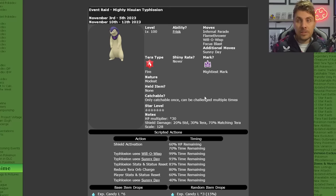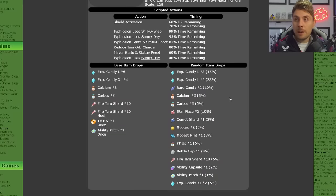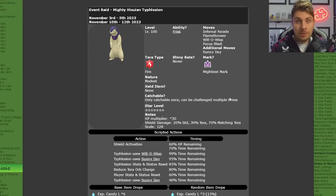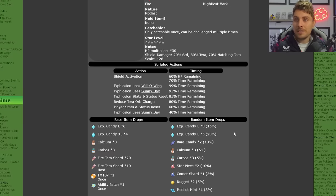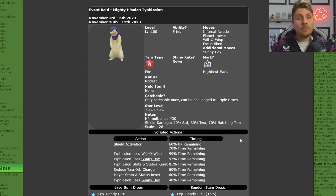It is only catchable once per save file and it will have a modest nature with that Fire Tera typing. The big thing about this outside of being able to grab the Hisuian Typhlosion is the item drops. You're going to be able to get a lot of really high cost items, level up candies, vitamins, Tera shards, ability patches and other items that you're going to be able to sell for a lot of money or stock up on, which is going to help you out for the upcoming Indigo Disc release. So a really good event to farm.